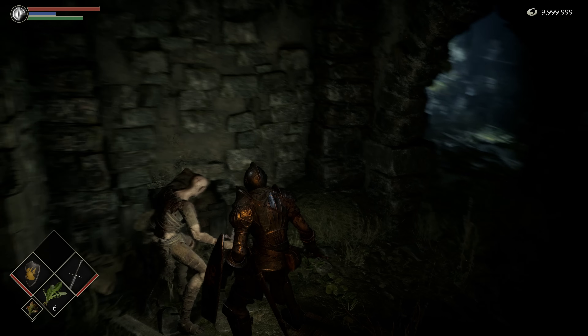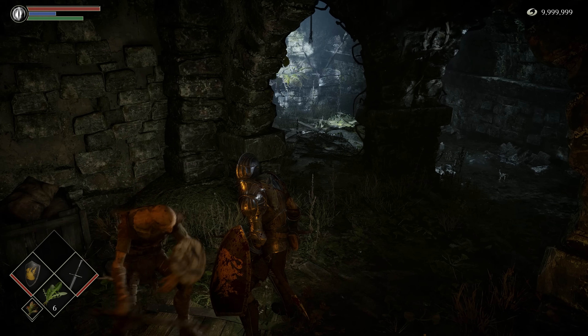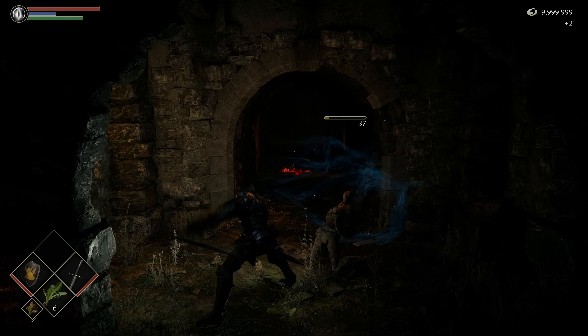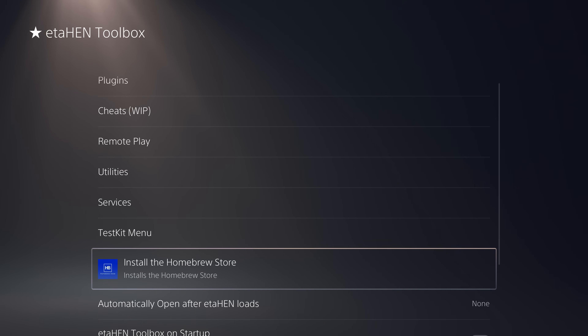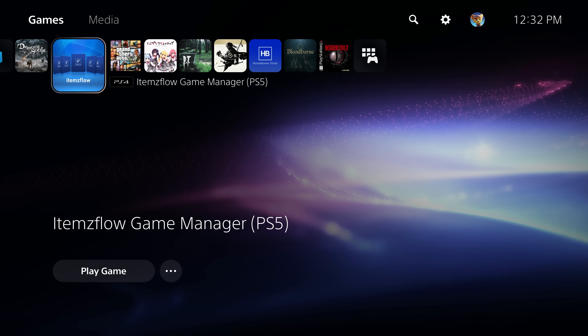Before we get into any more ETA Hen stuff, let's go ahead and install the latest version of Items Flow, because some features kind of rely on it. If you don't have Items Flow installed already you can install it from the Homebrew Store. If you don't have that, you can install it from the ETA Hen toolbox using the Install Homebrew Store option, then run the Homebrew Store to download and install the latest version of Items Flow and launch it from there.